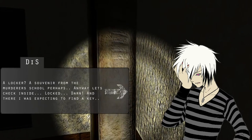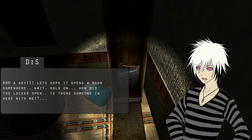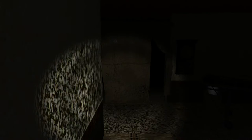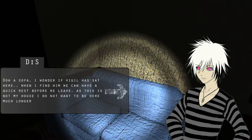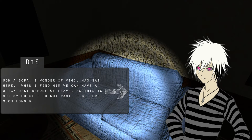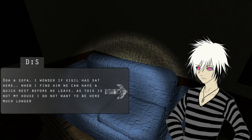Anyways, let's check inside. And I was expecting to find a key. There it is. Let's hope it opens a door somewhere. Wait, how did the locker open? Is there someone in here with me? NANDE KODE? What's this? A sofa? Couldn't tell. When I find him, we can have a quick rest before we leave. I see what this is. You and your multicolored hair and your androgynous dress. Vigil is your boyfriend, isn't he? I appreciate you not telling me about it - I was able to infer it for myself.